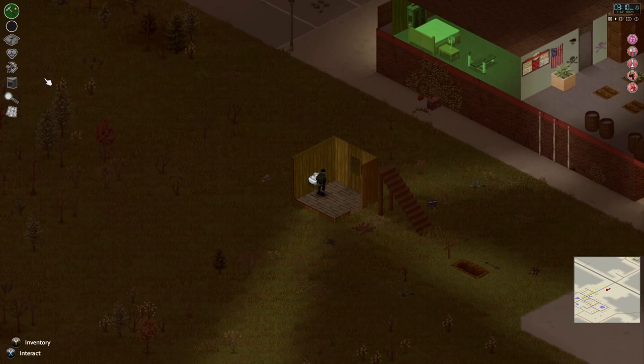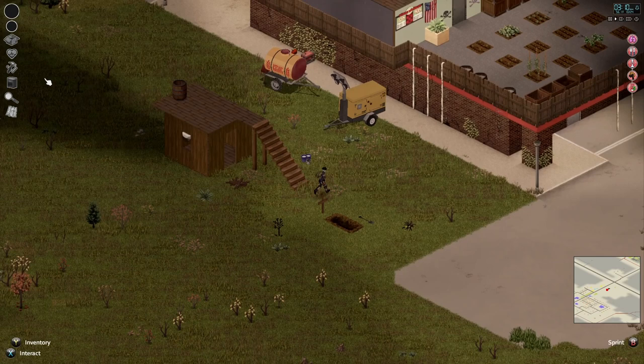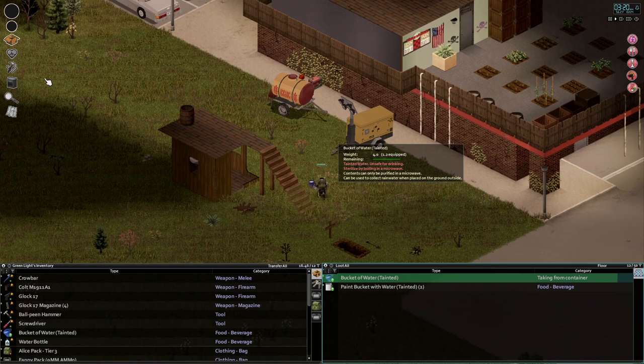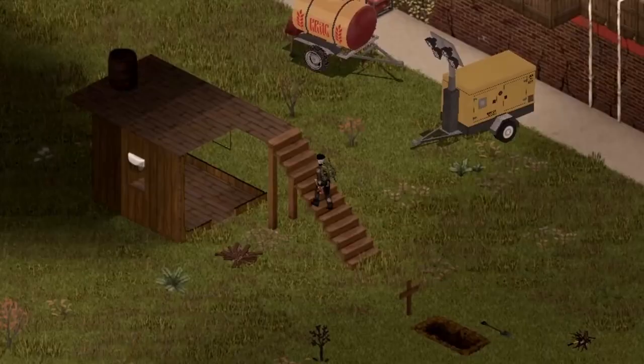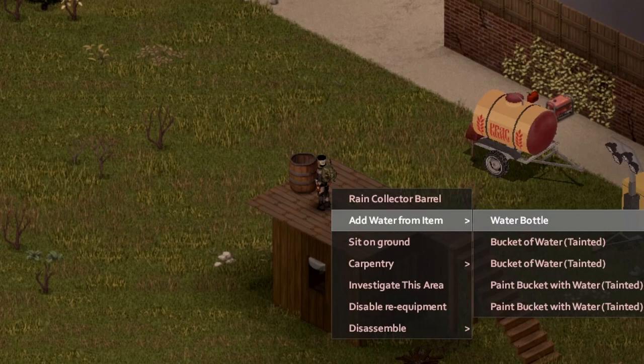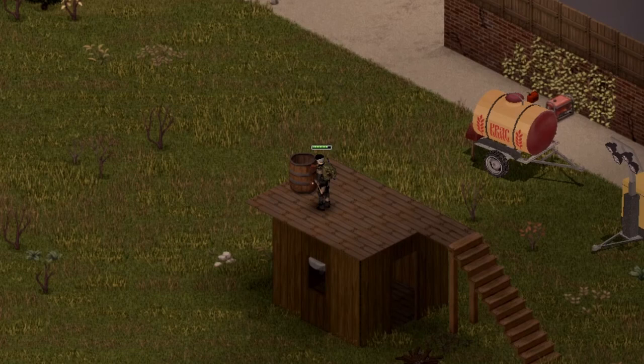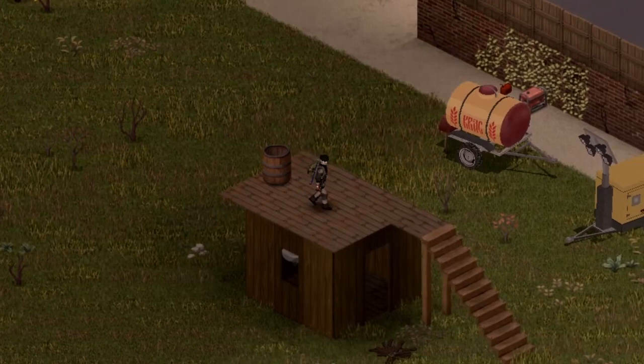We've got a sink sitting in here. I'm going to try to fill from it — it won't let me fill yet. I did bring some tainted water: two buckets and two paint buckets. Let's go ahead and pour them into the barrel since it's not raining. Water out of a paint bucket — that ought to be tasty. All right, let's head back down and see if we can fill from the sink.